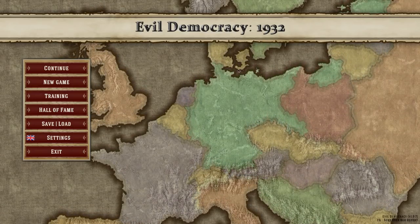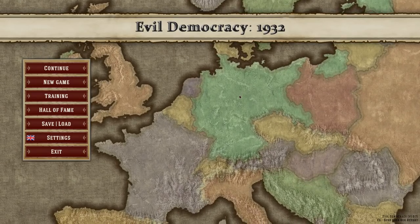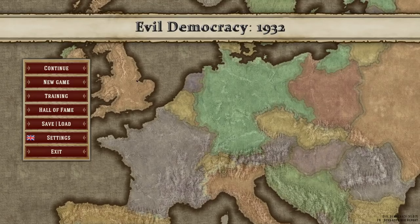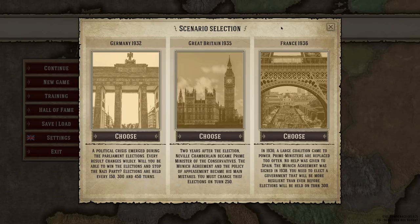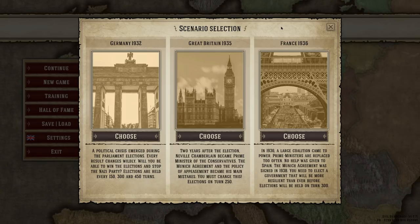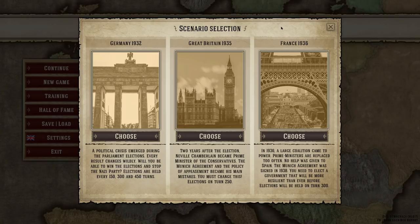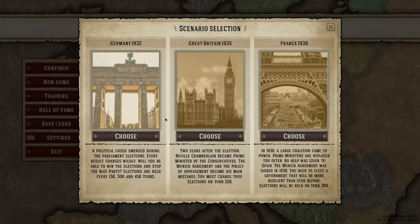They all have this sort of historical strategy kind of thing. In this one, there are a few different ways of playing it, but basically we are a political party — in Germany 1932, or maybe Great Britain, or maybe France. Depending on what we choose, we have a different goal. Essentially we're just going to be a political party trying to win the vote. The goal for Germany is to stop the Nazis from taking over. For Great Britain, it's to stop appeasement and take power. France is basically just stability and resilience — win the vote when the time comes.